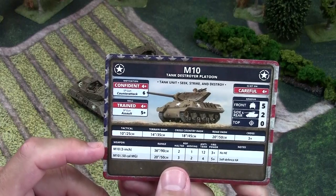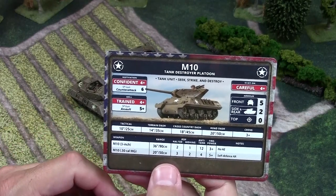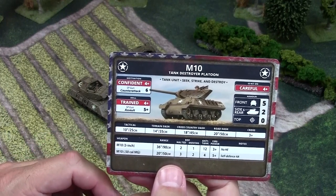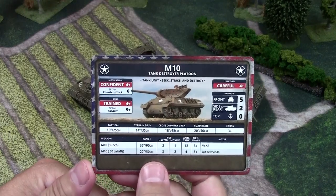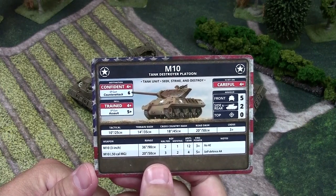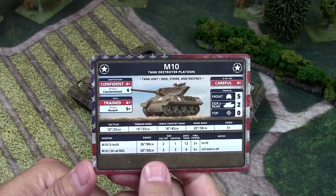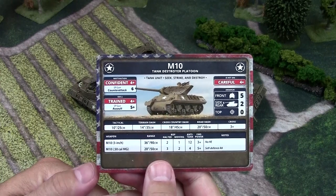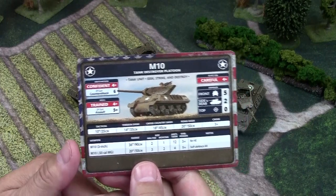It's basically the same gun stat-wise as the 76mm gun you find on the Sherman 76 — same range, same anti-tank value, same firepower. You're adding AT12, and as I noted in my Sherman 76 discussion, anti-tank 12 is great because it threatens Tigers and Panthers from the front. Not a great chance with front armor nine versus anti-tank 12, but still a chance — a German can't just ignore your M10 tank destroyers on the field.